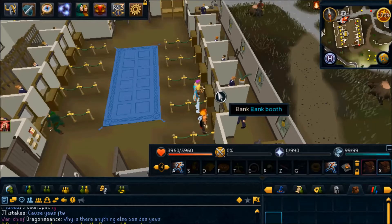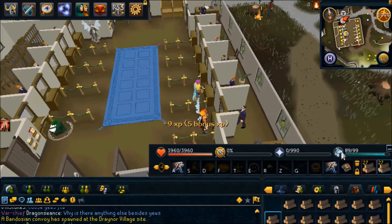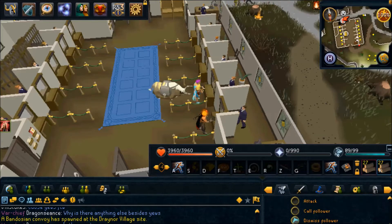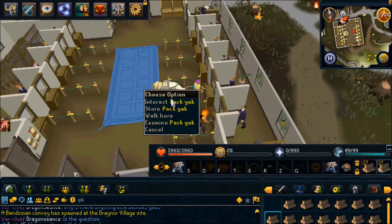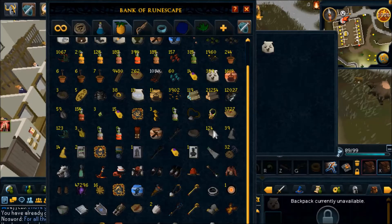In one line we're going to dismiss 4 Pak Yaks worth of Elder Logs. Alternatively, if you don't have the 96 summoning requirement, then I would suggest that you put whatever log you're using on your ability bar and just spam dropping it from there. However, I do prefer the Pak Yak method over that, just because it is less spam clicking, because there's going to be enough of that.